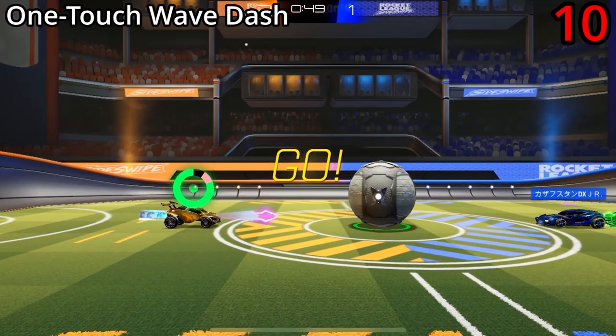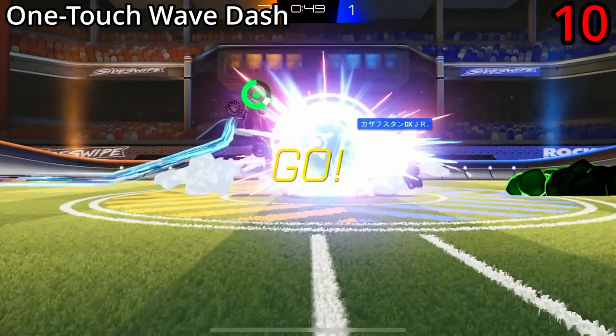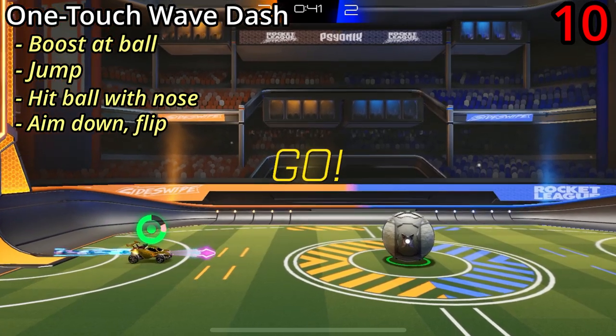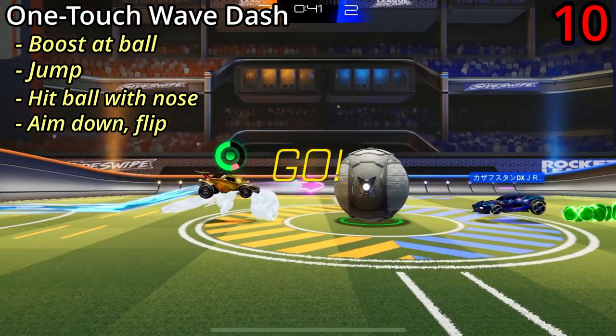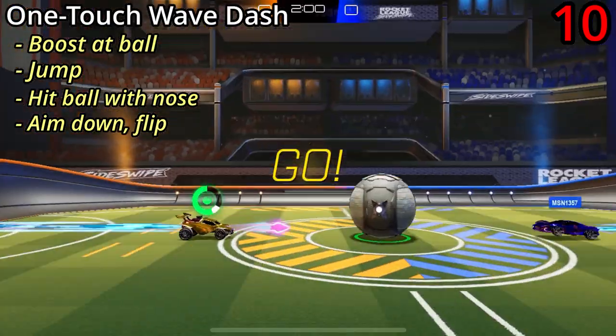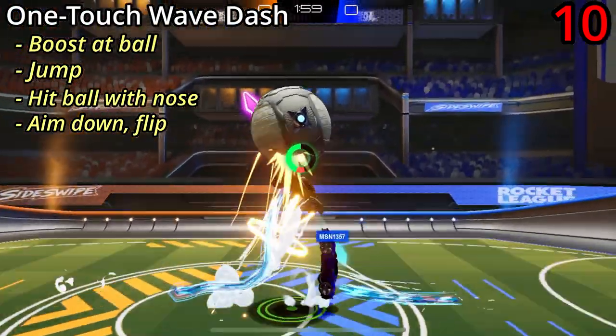The one touch wavedash is another incredibly simple kickoff, and I think a really effective one. All you need to do is boost, then jump, hit the ball with your nose, and then immediately flip down towards the ground. This is a really safe kickoff that I can recommend to players of all ranks.